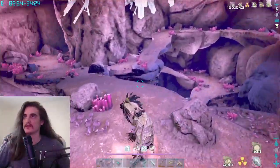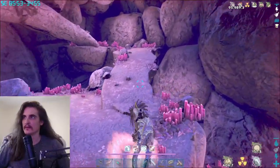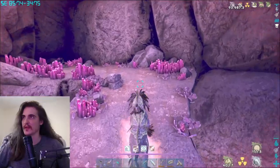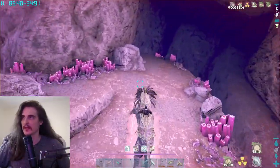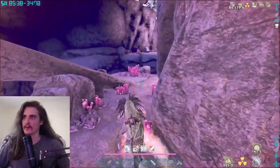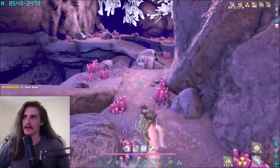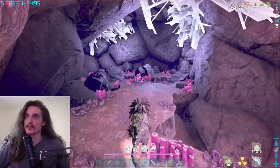If you just drag the Rockdrakes over from the back room, you can constantly get yourself some really good eggs, breed all the best stats together, and easily get high 50s in pretty much every stat if you are patient enough and you make a lot — and I mean a lot — of soup. So farm up those mushrooms.